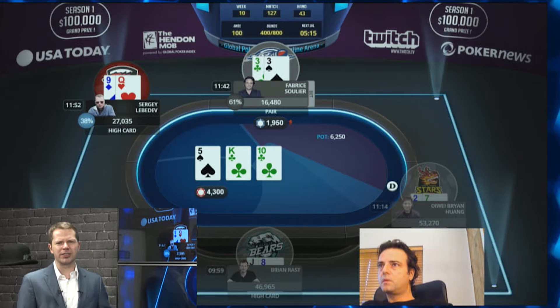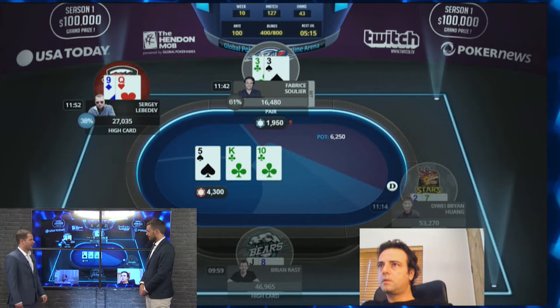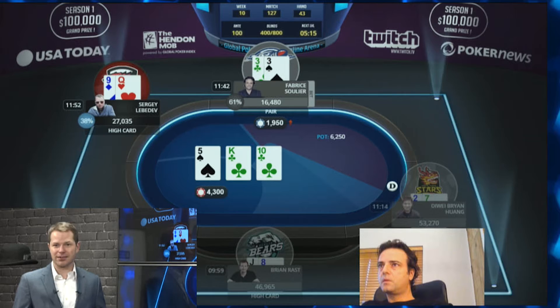If he bets, as he does, and Sergei calls, he's not really sure what Sergei is going to call with — because maybe Sergei is folding hands like queen-nine. Some people will fold queen-nine in this spot, and some will not. You want to have a clear idea of what you are up against and which cards you have to fade going to the later streets — which cards are bad for you. Febreze doesn't have very clean visibility here.